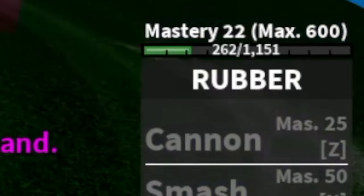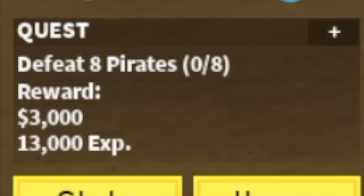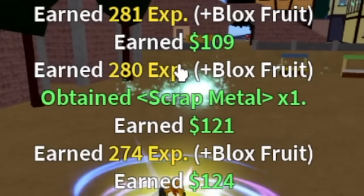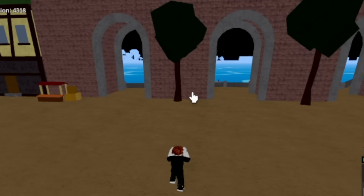Mastery check — 3 more masteries to unlock our first skill. Next island, the pirate village. Our target: the pirates. I also noticed that you can get items such as scrap metal from defeating mobs on this island. We've already unlocked our first skill, the cannon. Here it is.